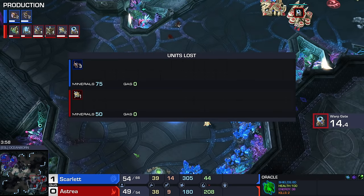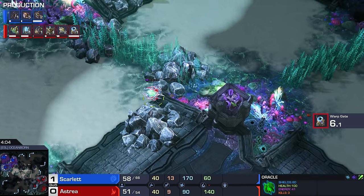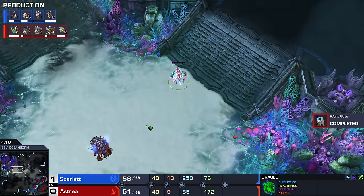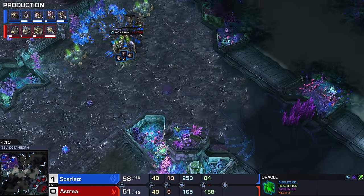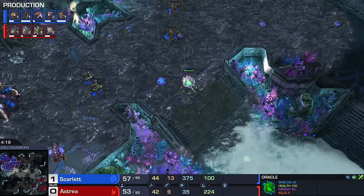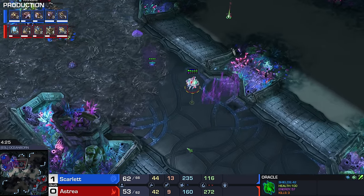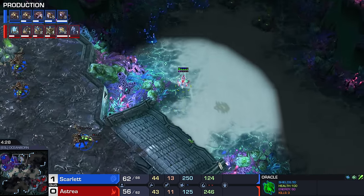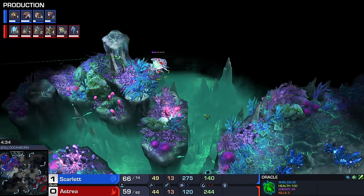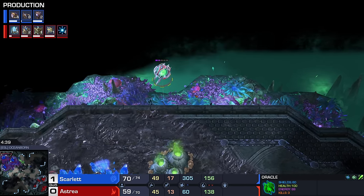A probe got sniped over here, and this third Nexus is a little bit late. These Zerglings defending at home are forcing the Oracle back toward Astraea's third base location. Astraea will eventually get that base going, but not a bad start for the Canadian Zerg. Worth noting: the upcoming map pool may only switch out a few maps rather than all of them at once. Now that we have nine maps, there's a lot more room for experimentation and it seems the pro gamers are enjoying it — a good sign.